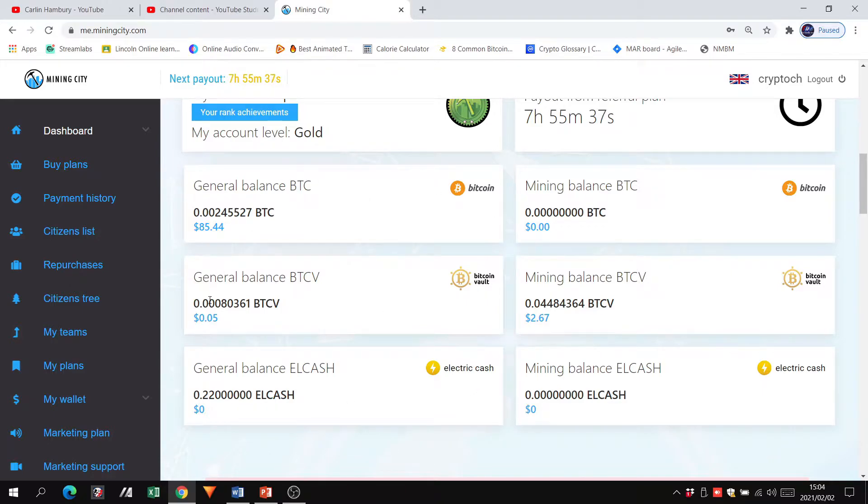There is a general balance — this is what you earn from business commissions, cycle bonuses, matching bonuses, binary bonuses, and similar things. Pay-it-forward transactions are also done from the general balance. The mining balance reflects only the mining earnings from these particular cryptos. If you are mining Bitcoin, that balance will move up every day; the same applies to Bitcoin Vault or Electric Cash.